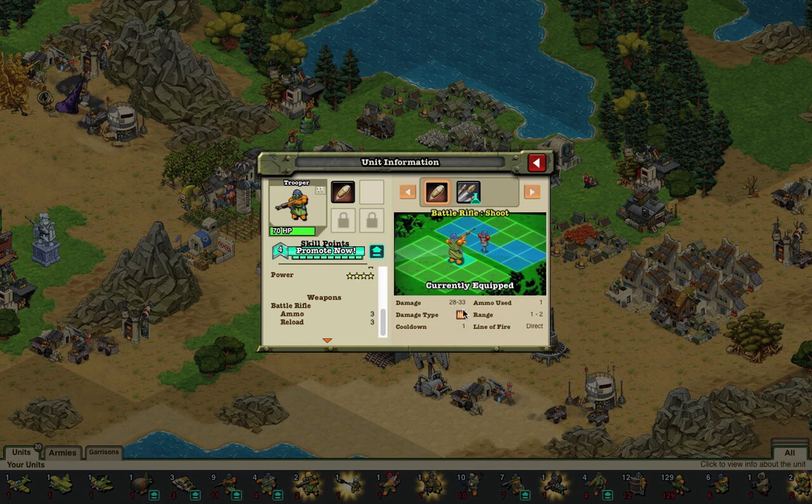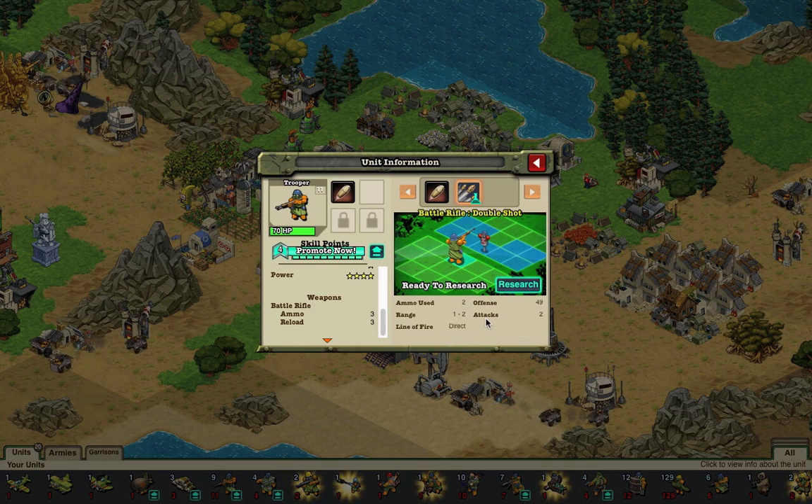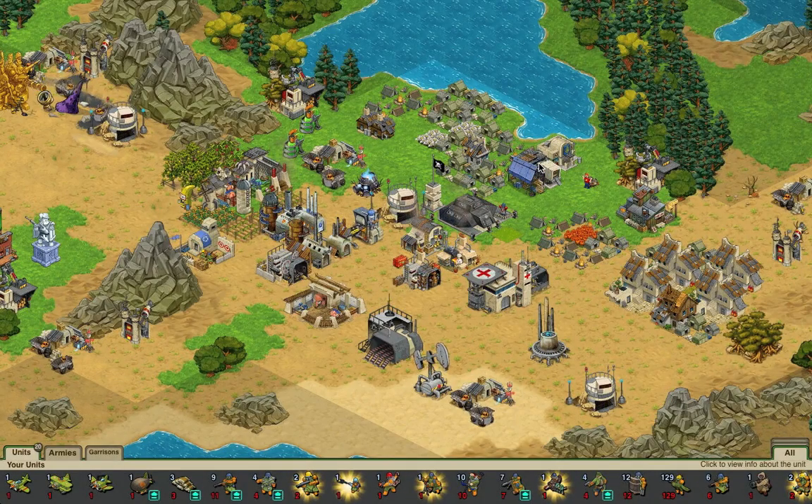It does 28 to 33 hundred thousand damage with a cooldown of 1 — well, not billion, 28 to 33 hundred thousand, obviously. It has ammo used 1, range 1 to 2, direct line of fire, and 61 offense. I didn't get the double shot attack because I wanted to prevent this unit from becoming too overpowered — I like a challenge, even though this single attack doesn't really make it a challenge. That attack has the same stats except 41 offense and 2 attacks instead.